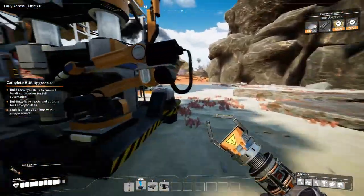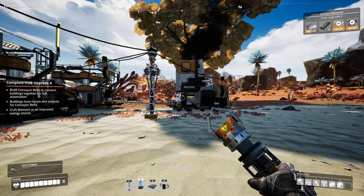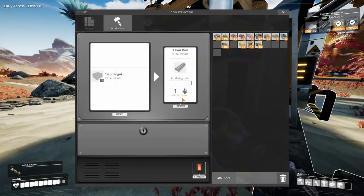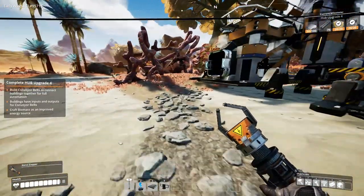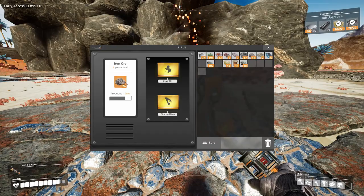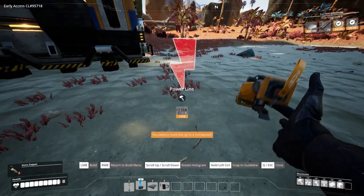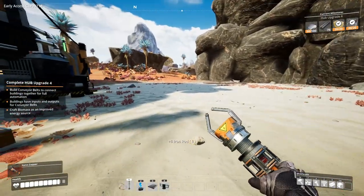I'm going to set up a second smelter next to that because it's going way faster. I need five iron rods. This way we are slowly automating a little bit. The problem is I already got four cables connected to this, so we have to fix that as well. We need more iron rods for everything.